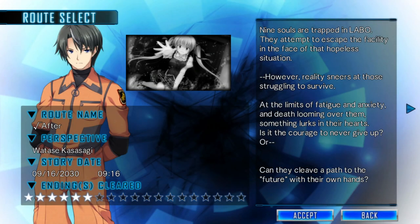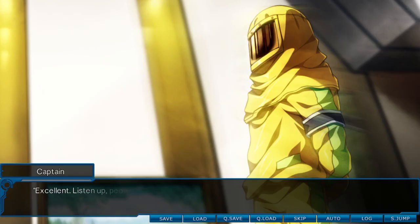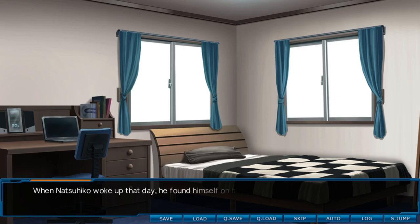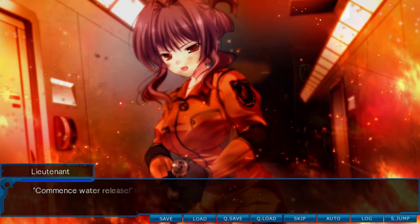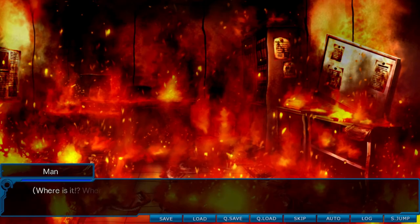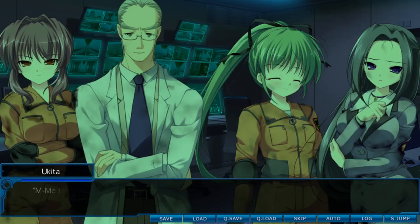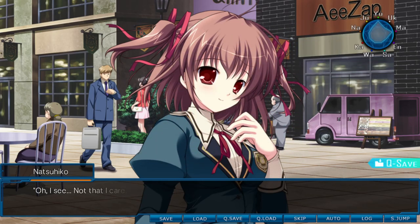The cool thing about Root Double is that there are two different routes to choose from at the beginning of the game: one where you play as the fire captain in the scenario I just described, and one that takes place six days before the incident, where you play as one of the students — hence the before and after. The story is very exciting and very suspenseful, especially the after route. The whole ensemble cast trapped in a dangerous environment for a set number of hours is kind of my favourite premise for VNs. And the juxtaposition of the before route is really cool. I loved this one.